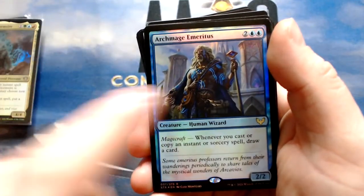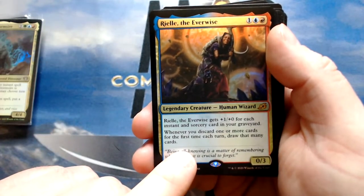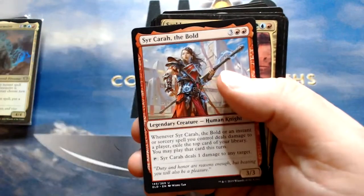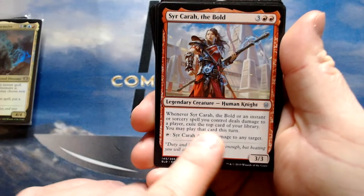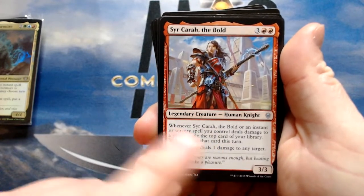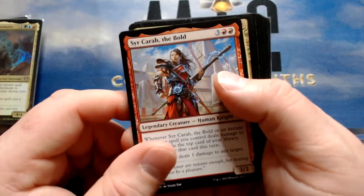Brainstorm is draw three. Archmage Emeritus lets me keep up on card draw when I cast instants and sorceries. Rael the Ever-Wise — I don't care about the top part, but whenever you discard one or more cards for the first time each turn, draw that many cards. A lot of the stuff I have is draw two, discard two — and then I draw two off Rael. It's cheap and should be decent. Sir Cara the Bold — whenever an instant or sorcery spell you control deals damage to a player, exile the top card of your library and you may play that card. Dragon's Approach deals three damage to three opponents, so you'd exile three cards with Sir Cara — solid card advantage.